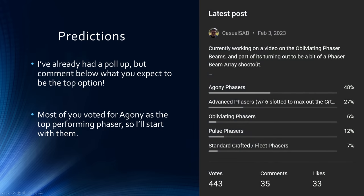I also put up a predictions poll the other day, and the majority of you voted for Agony Phasers as being the best, followed by Advanced Phasers, then Pulse Phasers. For the fourth option, the Standard or Fleet Phasers were selected. I didn't include some options like Sensor-Link just because I didn't have room — I should have made the fifth option 'other' and said to specify in the comments. But you guys voted Agony as the best option, so that's what I'll take a look at first.